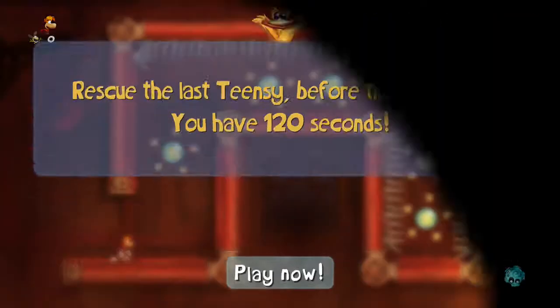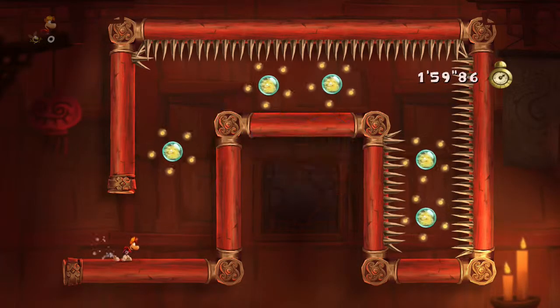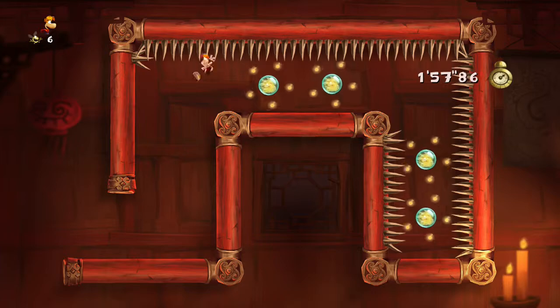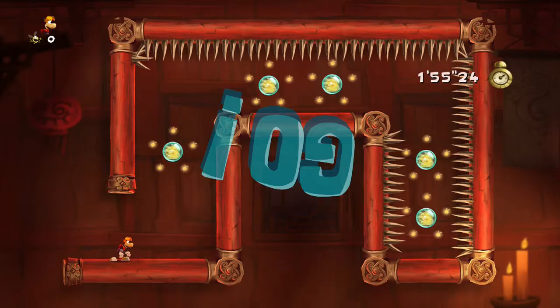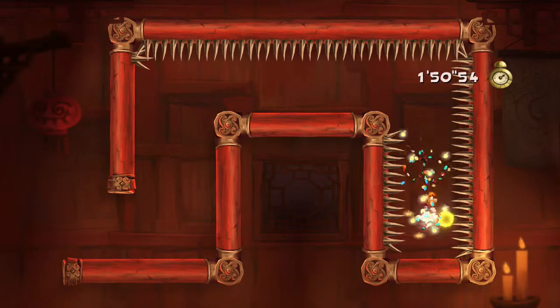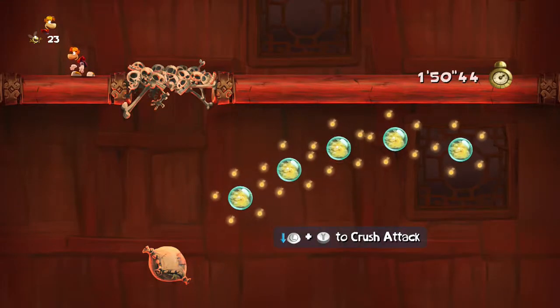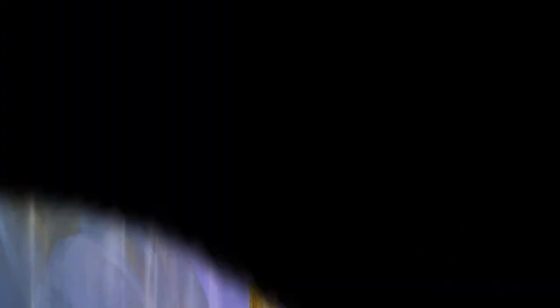So this is the Shaolin Master Dojo — we've got 120 seconds to do this and it's really, really tricky. Sometimes I can do really well on the earlier sections and then I'll fail on the later ones. So the first lot is the easiest. The last section is the most trickiest.